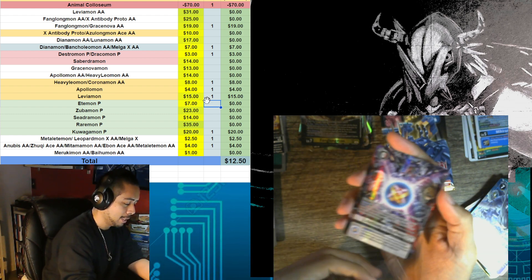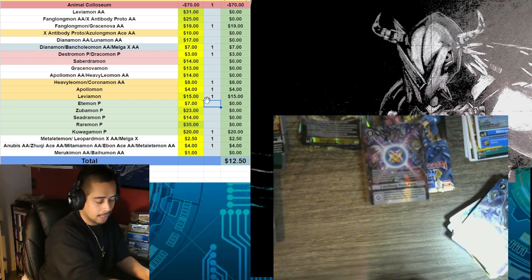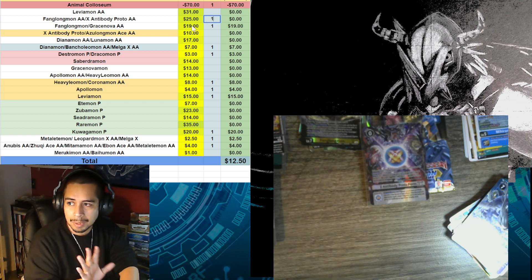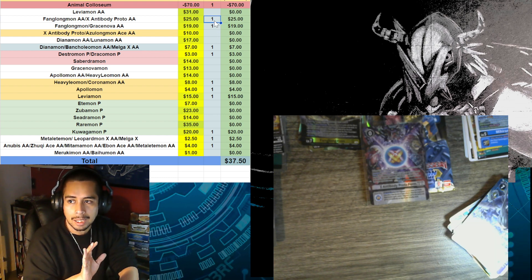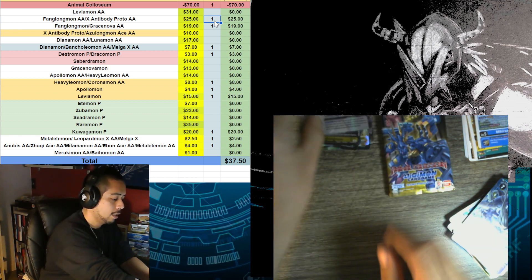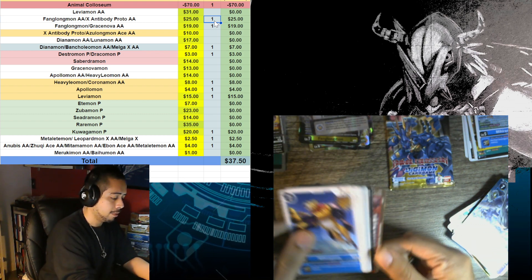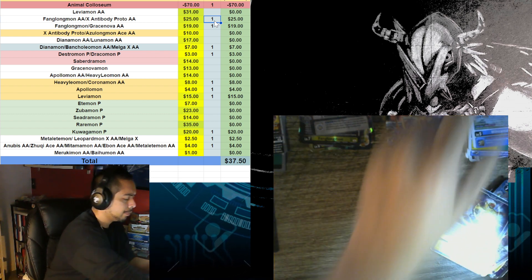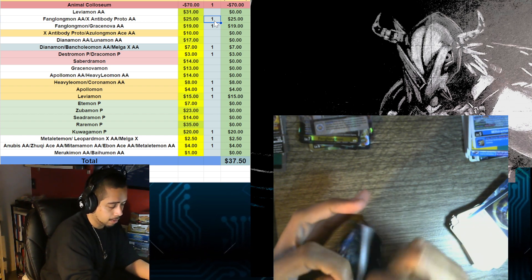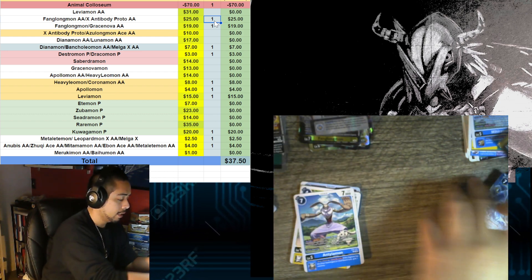This is the one I really wanted, so I'm very happy right now. X-Antibody Proto Form — I want to say it's $30, but I'm taking the more conservative approach — this is a $25 card in my opinion, though it could definitely sell for $30. As a hit, absolutely great. I wish I would have gotten a Raremon, but that's okay — Raremon would have just pushed this up into the stratosphere value-wise. Kuwagamon is still really good though. We got Gravimon and Zudomon — and that's it for our box.